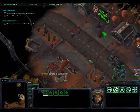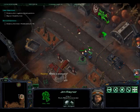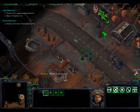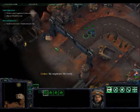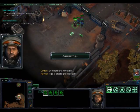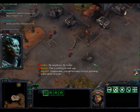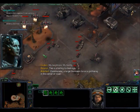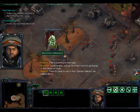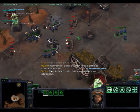Let's get Raynor a bit closer. You don't want to go in straight away because of the Dominion forces outside covering their base. Wait until the dropship comes in and then go and help.